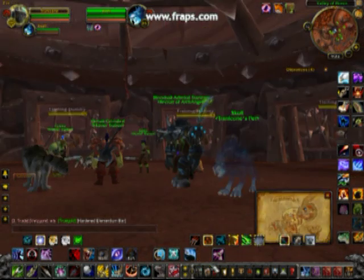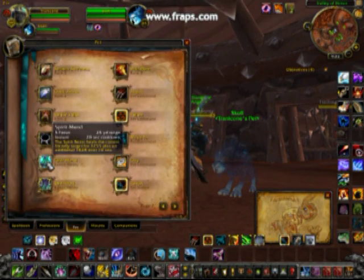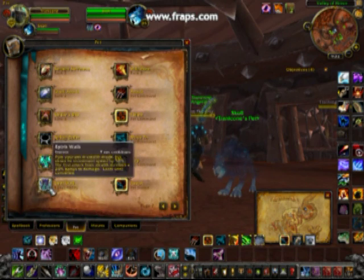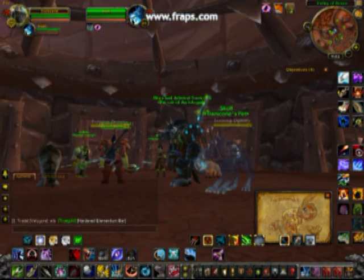I know the exotic pets are, but he's just as good as the other spirit beasts. All spirit beasts have Spirit Mend — it's a quick 8 or 10 second heal. And Spirit Walk, which is like stealth, and when they break it they go 50% slower but do 20% more damage. So it's really good.